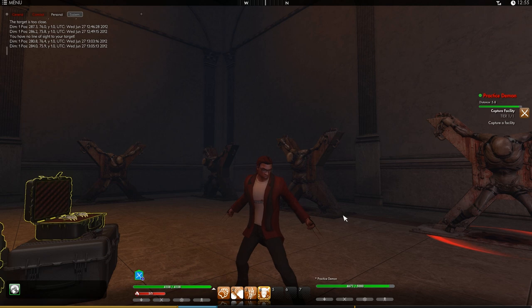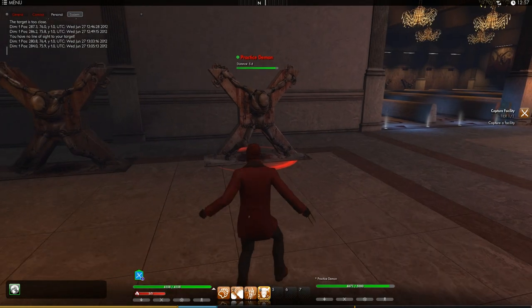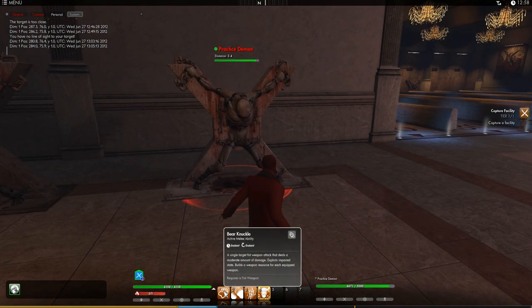Hi guys, this is Leg from CGN, and today I'll be going through the fist weapon skills in the outer ring and showing you what they look like. Firstly, I'm going to go through the cell The Wilderness, and the first skill in that cell is Bare Knuckle.